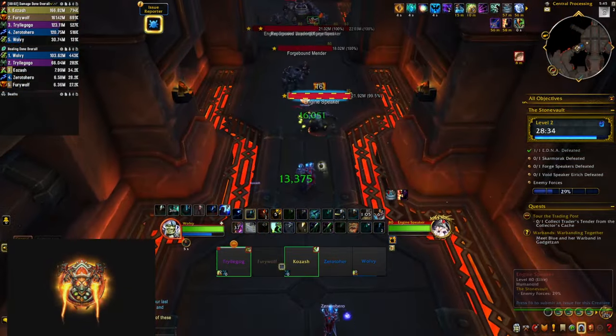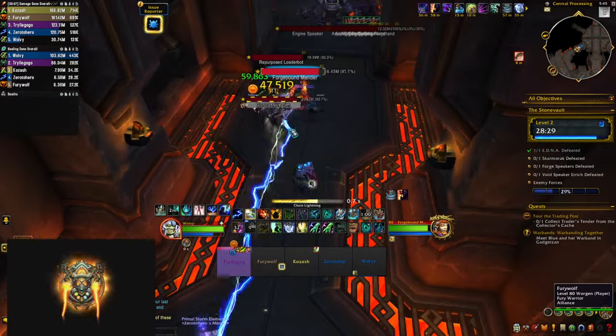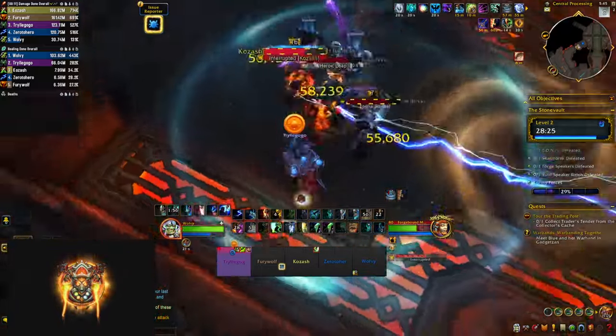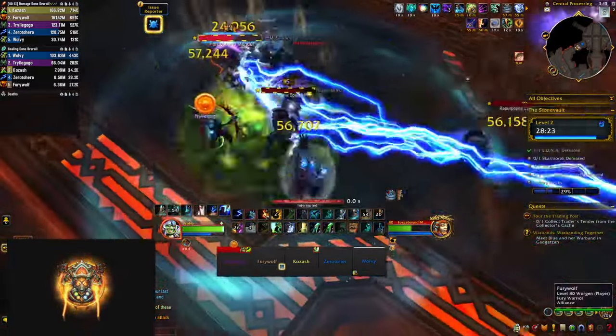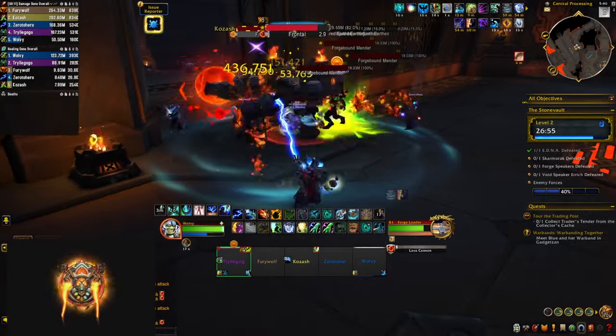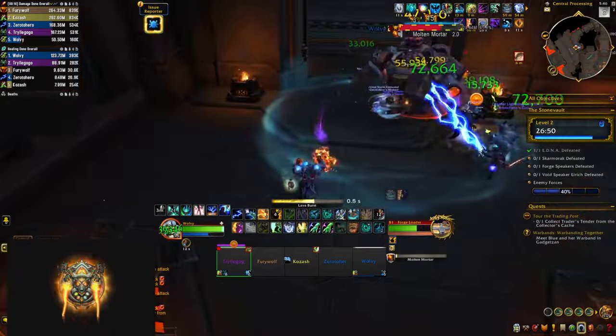After the boss you can go either left or right. On the right-hand side there are a few new mobs. The menders are going to cast Alloy Bolt — interrupt those, but always save an interrupt for their healing spell called Restoring Metals. Beware of the forge wardlers that have a huge frontal ball that not only does damage but also leaves a dot on you, so make sure not to get hit.